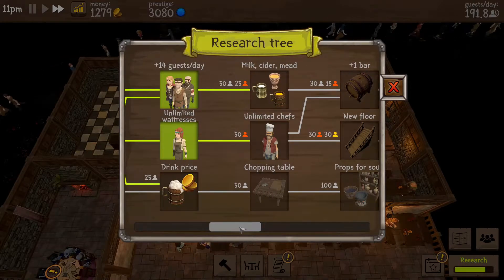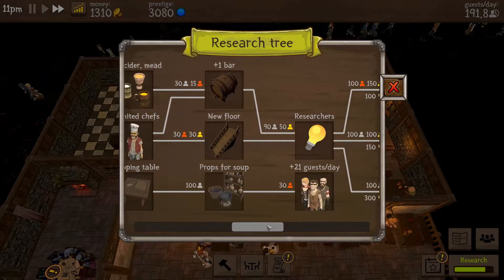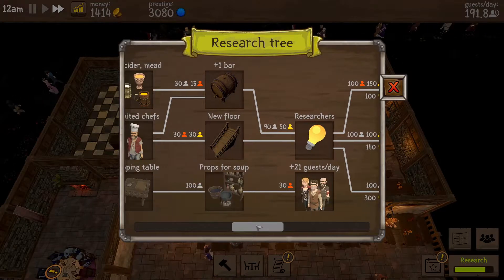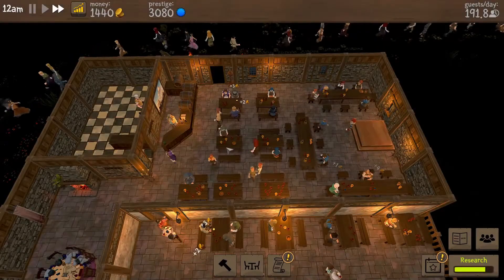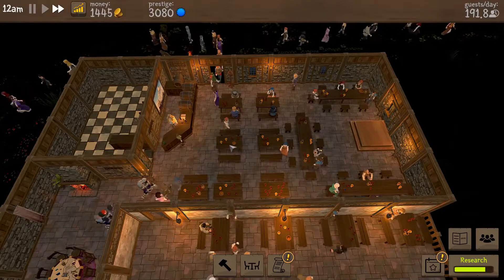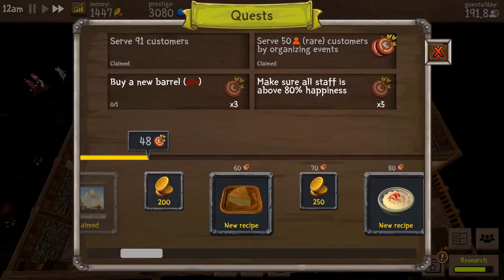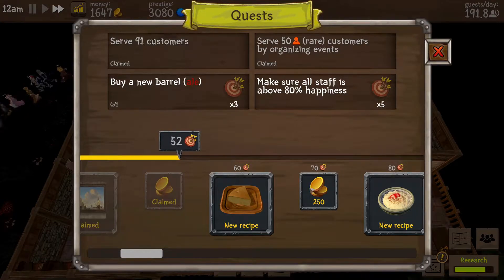We'll chop through the table props for soup, then once we get stuck we'll push on for the new floor - I think that'd be a good idea. The hotel is there as well. We need to get researchers - interesting, imagine actually having researchers in your tavern trying to make things better for you.